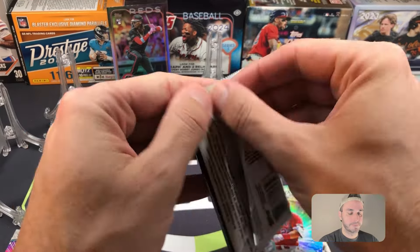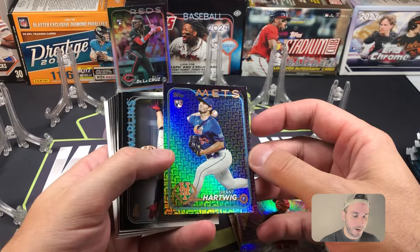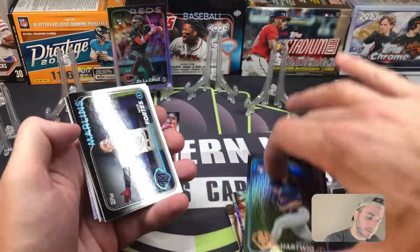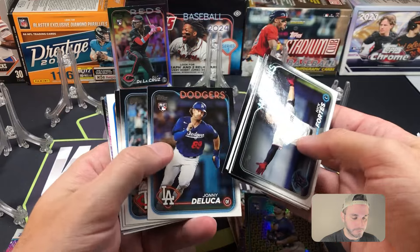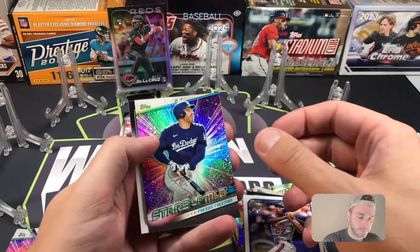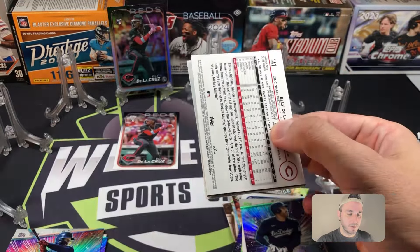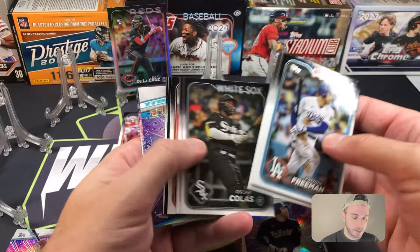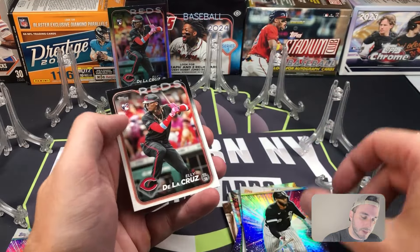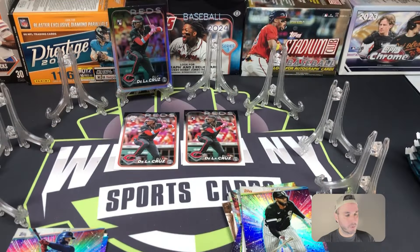Two blaster packs. There's a rookie parallel — Grant Hartwig. I pull a lot of this guy's rookie parallels; if you watch my channel you've seen his rainbow, his blue, his holiday, all kinds of Grant Hartwig going on. Vladdy Senior on the 89 and Freddie Freeman. He just keeps popping up. Stars of MLB Chrome is Jazz Chisholm and Luis Robert on the regular, and there is Elly base — it's a match. We've got a board full of Ellys right now.